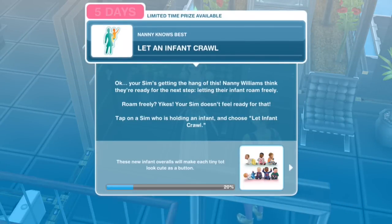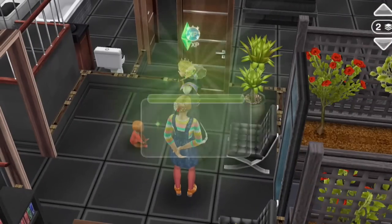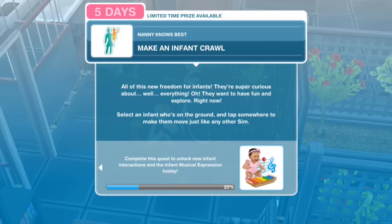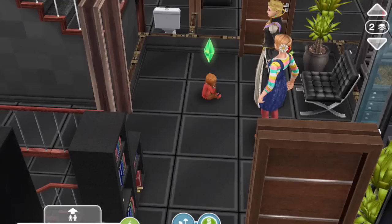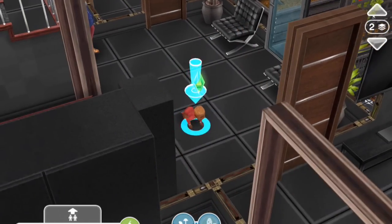Let an infant crawl. Your Sim's getting the hang of this. Nanny Williams thinks they're ready for the next step — letting their infant roam freely. Yikes! Your Sim doesn't feel ready for that. Tap on a Sim who is holding an infant and choose Let Them Crawl. Let infant crawl for 3 seconds. My little baby Christopher seems happy enough. All of this new freedom for infants — they're super curious about everything. Select an infant who's on the ground and tap somewhere to make them move just like any other Sim. And crawl this way! So they've got a vibe with the way toddlers toddle. Slow but cute.